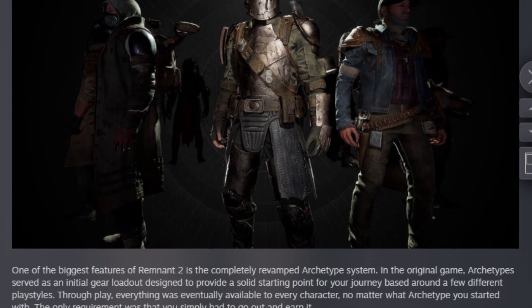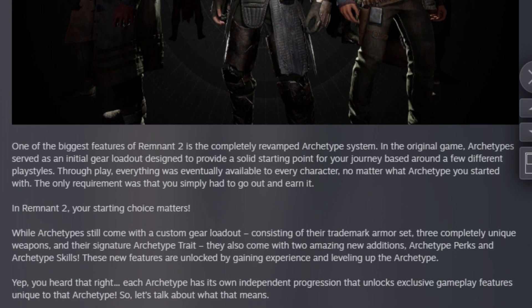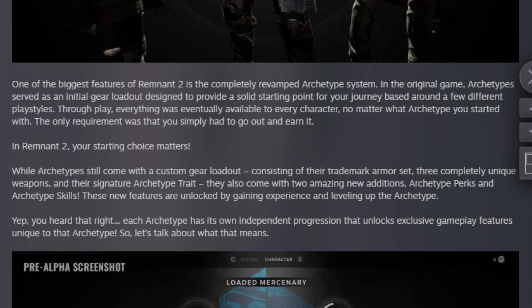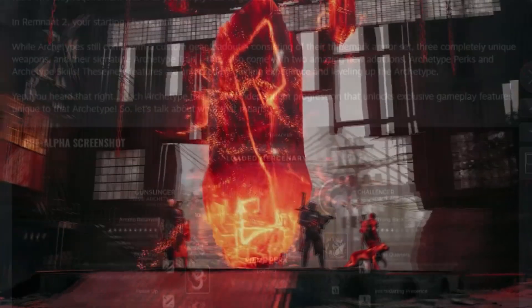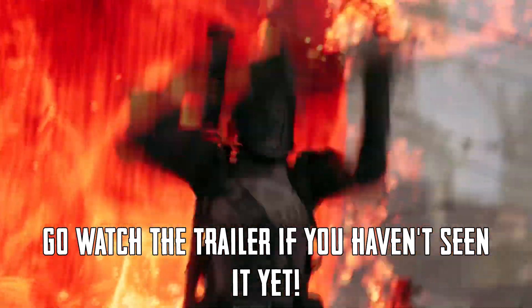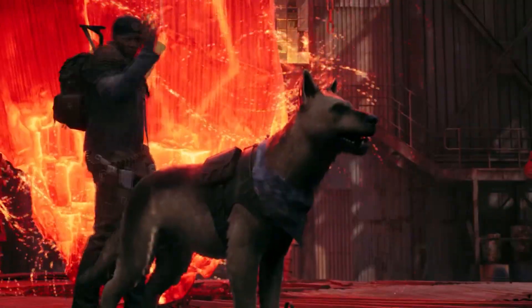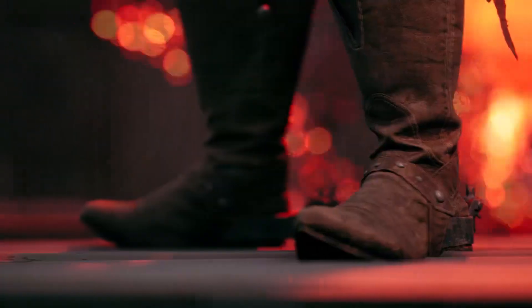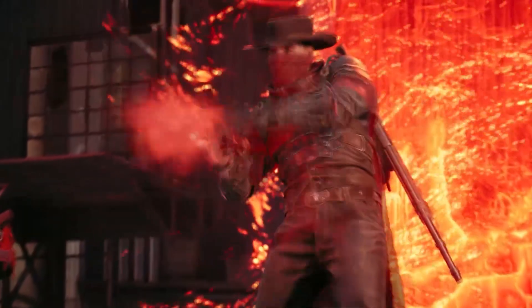Hey everyone, coming at you with a quick video today going over what we know so far about the new archetype system in Remnant 2. By now you might have seen the post on Steam or even Bolt's video covering the breakdown. Just recently though, we've been given a look at the Gunslinger archetype in the form of a reveal trailer. I figured I'd give my own take on the upcoming system, as well as a very brief comparison of how archetypes worked in the first game versus how they'll be in the sequel.